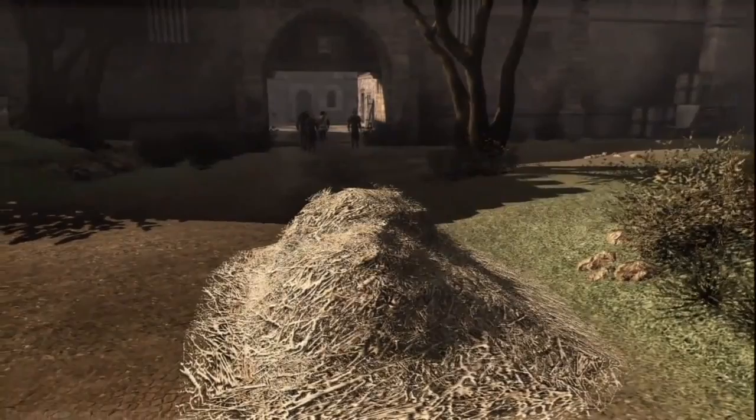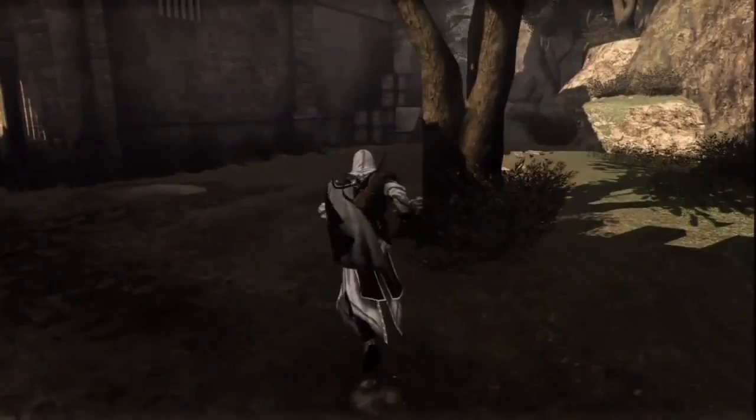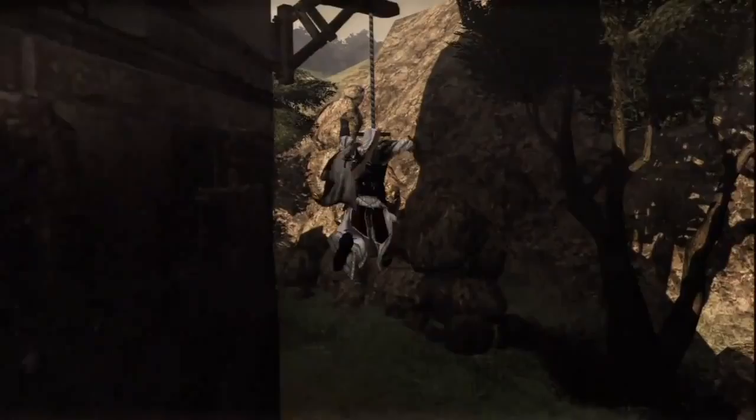Moving forward — the engineer is now entering the fortress. I will quickly kill both guards at the entrance using my throwing knives. The gate just closed on me. I need to find an alternative path before I lose track of the engineer.